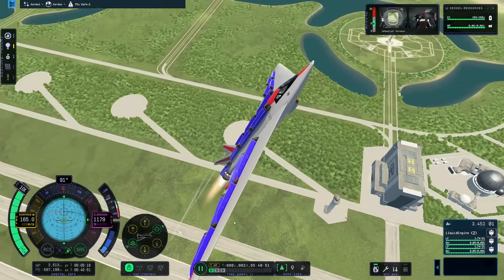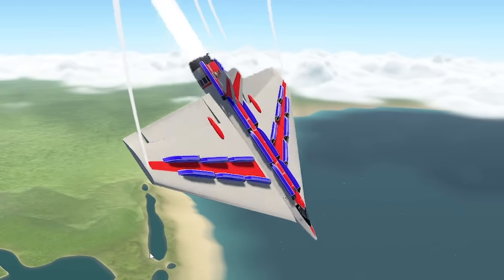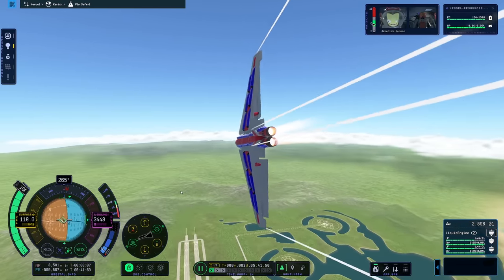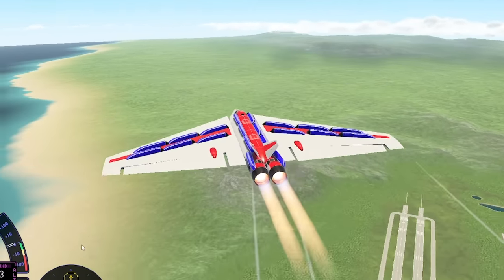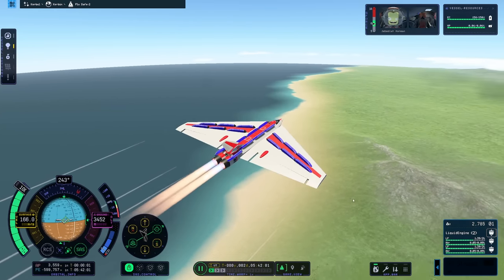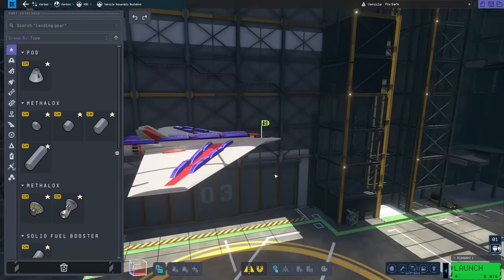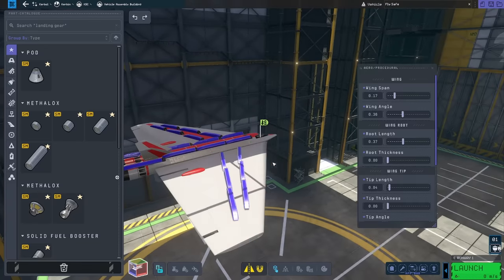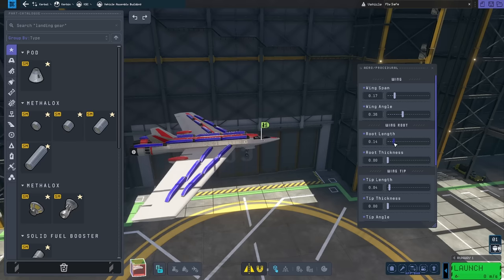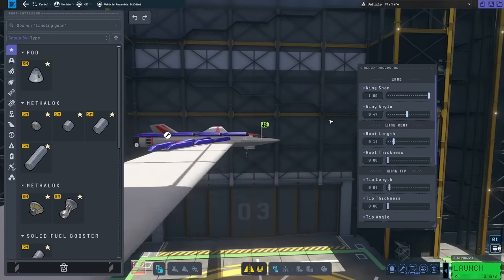We're going to go straight up where the air is thin because that means we should be able to go faster. I've recovered, let's spin around. I've just been going back this way. This is a good concept — it means I can actually build a stable plane from scratch, and Jeb is very much in agreement. So we're going to revert to the VAB and tweak this a little bit. I feel like if the wings weren't as long and weren't angled back quite so much, and were much longer, the UK Space Agency would be much prouder of me.